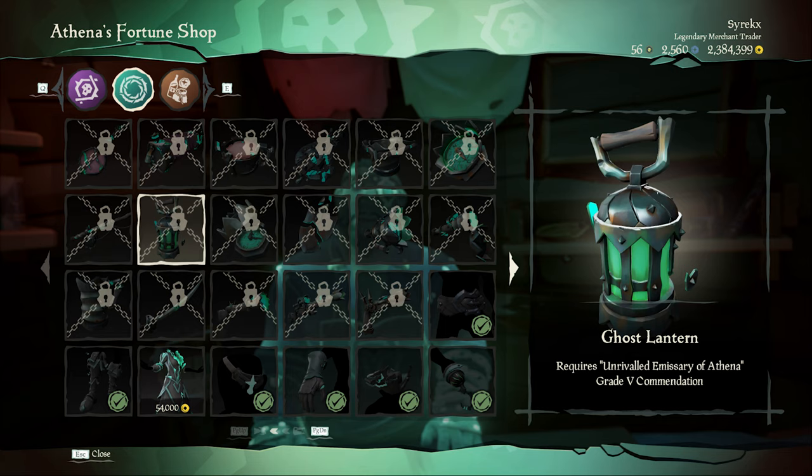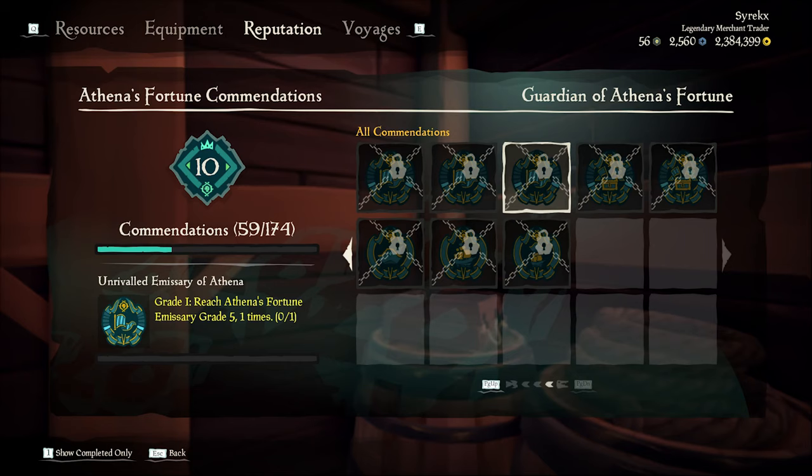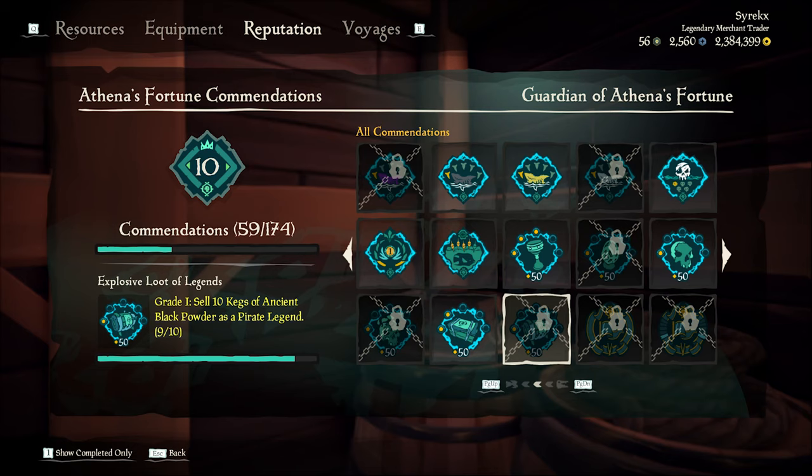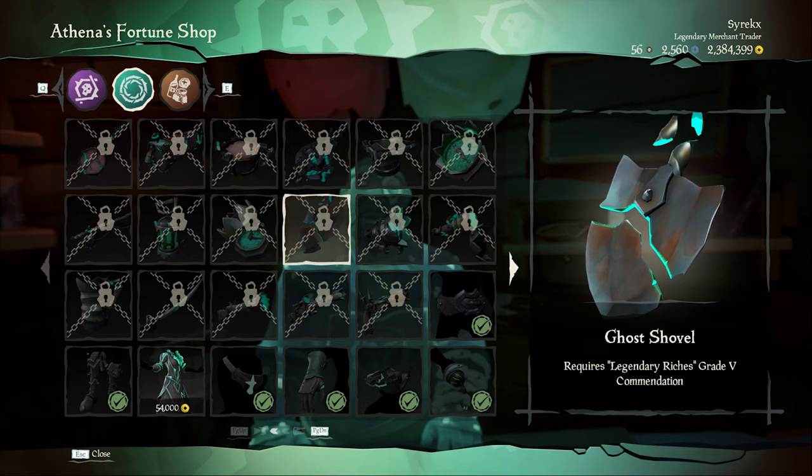The ghost lantern requires the Unrivaled Emissary of the Athena grade 5 commendation, which means you need to get an Athena's Fortune emissary grade 5. You're able to buy the ghost pocket watch after you achieve the Explosive Loot of Legends grade 5 commendation — for it you need to sell 50 kegs of ancient black powder.